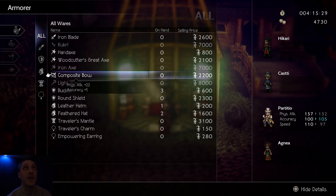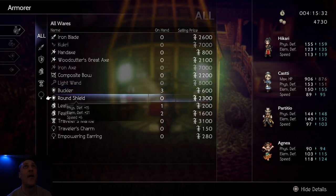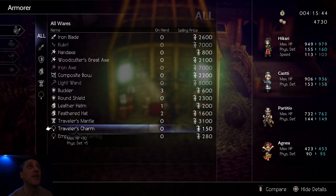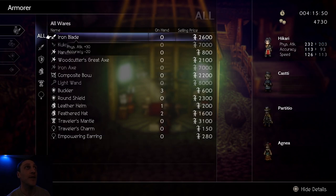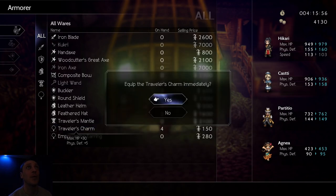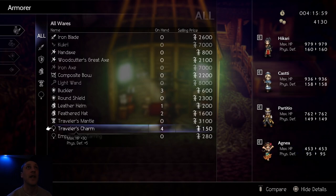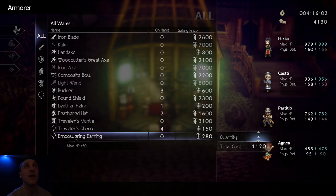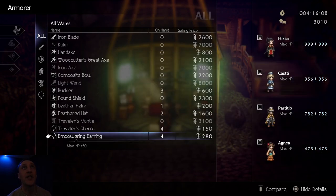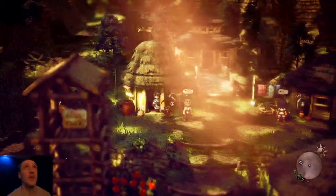I can't afford it, and I just found that one anyway. The bow — a little better. Round shield is much better, all around. Traveler's mantle — we all know that's better, but I can't afford that. Traveler's Charm — HP plus 30, defense plus 5, HP plus 50. Might as well, it's so cheap — we just get four of those and equip them all, just like that. Quick, easy buff. Empowering Earring — get four of those, because you really don't find very many earrings or anything like that. That was a nice little gain.